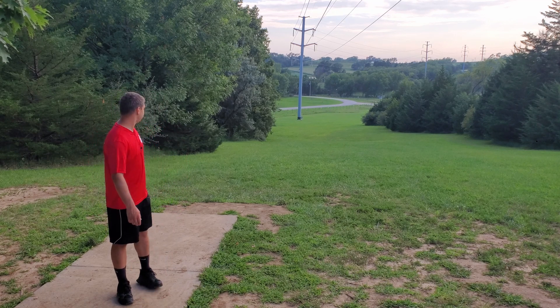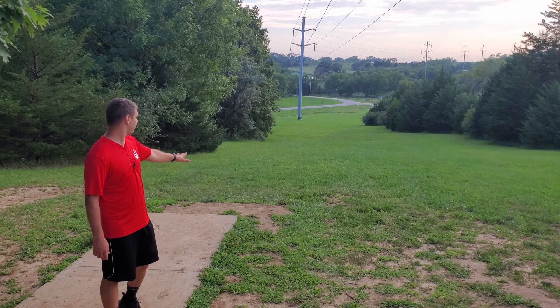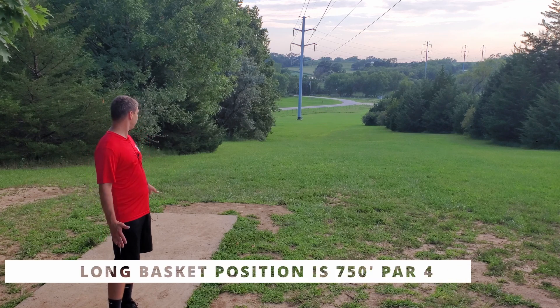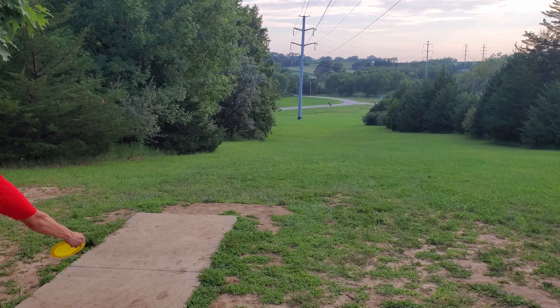I believe that evens us back out. Hole five is a 491-foot par three. It is all downhill though, so it's not as far as it seems. It's kind of right there in front of the power pole. There is another pin position further down to the right where you'd have to throw a little upshot, but right now it is in the 491-foot spot.